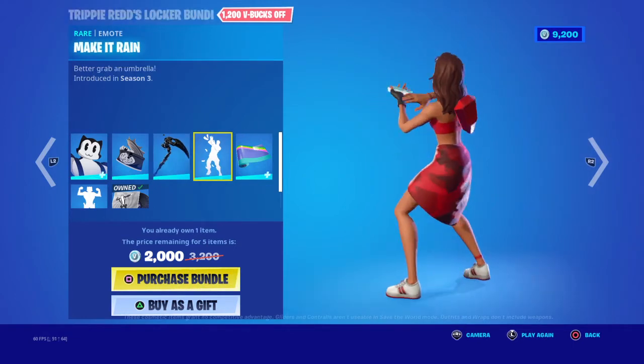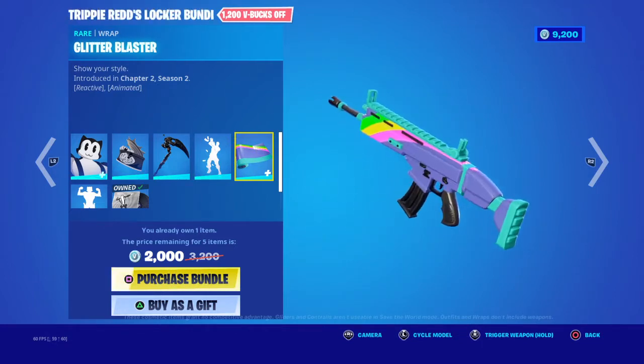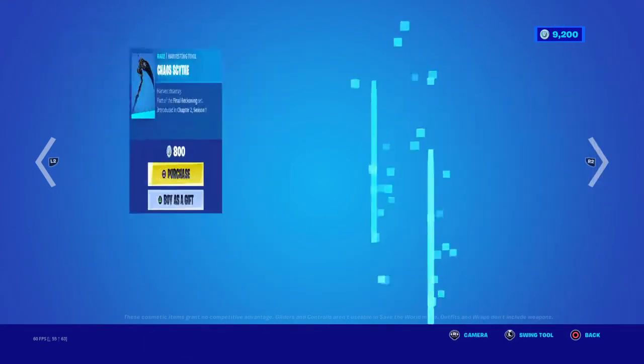Then there's the Make It Rain emote, the Glitter Blast wrap, and the Drop In. They have everything separate for 99.